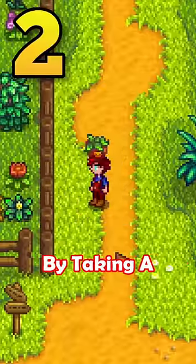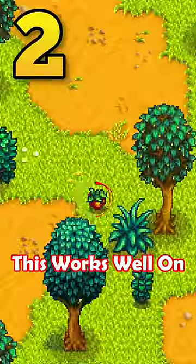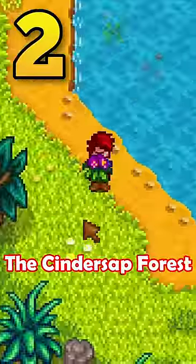You can save time by taking a screenshot of the map and find exactly where all of the forageables are. This works well on massive areas like the Cinderstaff Forest.